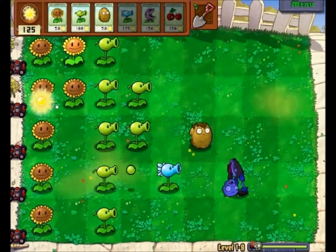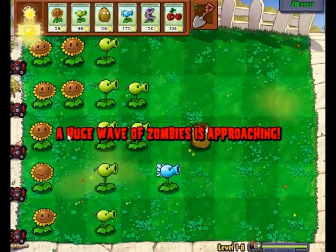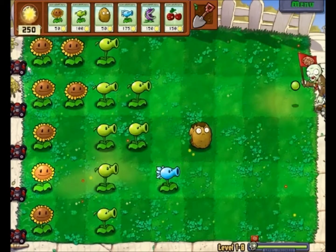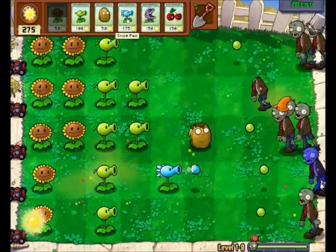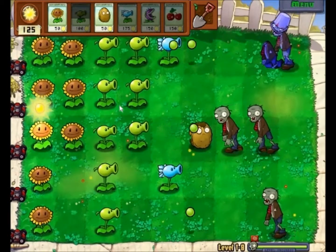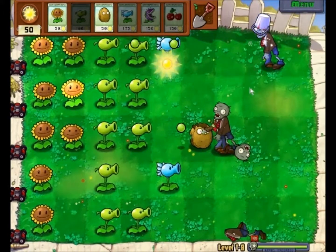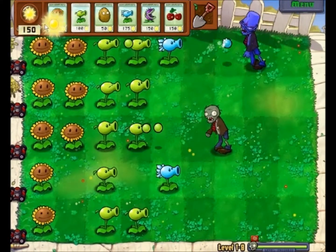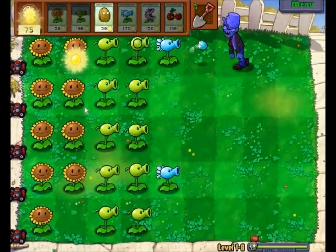We can put a whole row of Walnuts here if we need to, and that'd probably be better for a Chomper. Let's buy some Sunflowers real quick and put this right here. We need one more, then we'll start working on these. Now we have all our Pea Shooters and we just have to get that bucket head.